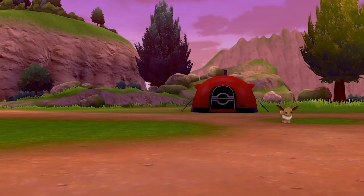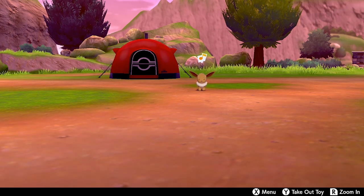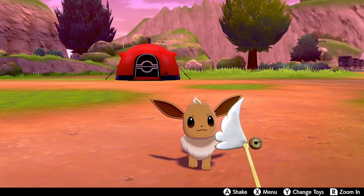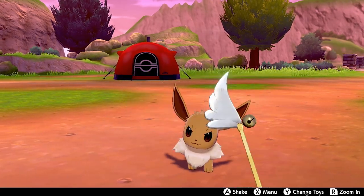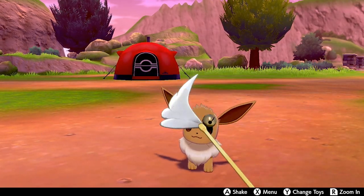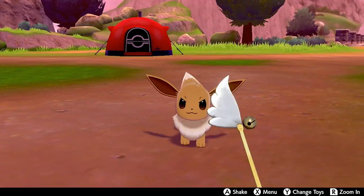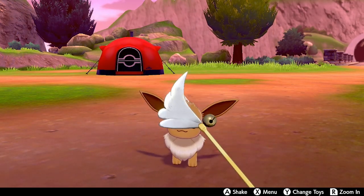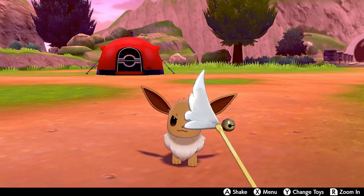In Pokemon Camp, press A to call Eevee over and then take out a toy. This is the first step in maxing out happiness and probably the most tedious part — just playing with a toy. Eevee looks really angry, which doesn't make much sense for a happiness method, but trust me it works. I'm going to show you the whole process to demonstrate how quickly you can max out happiness, especially with the Soothe Bell attached.